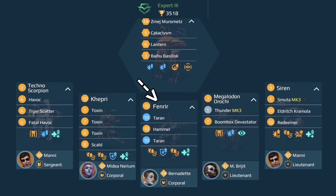Your Fenrir is a very interesting hybrid setup with Hammer and Tarans. The natural choice for the Fenrir is to pair the Tarans with a Redeemer, but with a Hammer you get more close range DPS. Two balanced units, an armor module, and advanced healing work together very well, and you also run the Bernadette Wolf pilot. Great stuff!